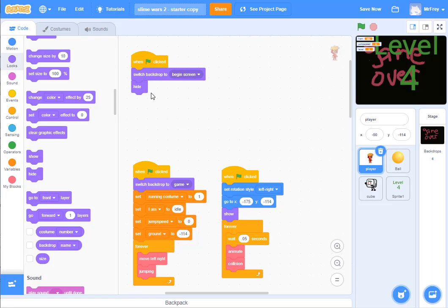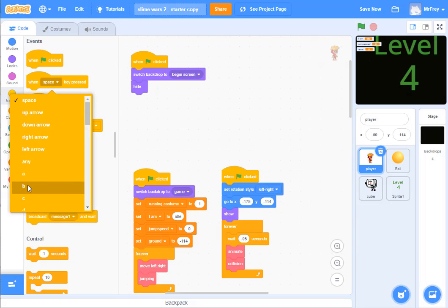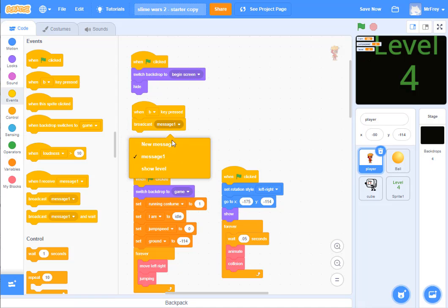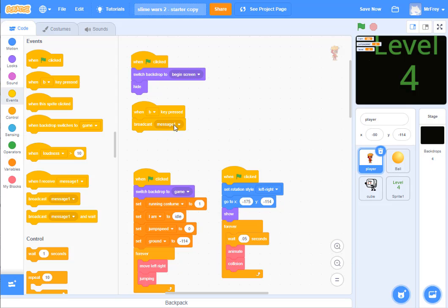The next thing that's going to happen is I need to wait for somebody to hit the B key. So I'm going to go to Events and get the block that says 'when space key is pressed.' I click on the little arrow and pick 'when B key is pressed.' When the B key is pressed, I'm going to tell everybody it's time to get going — so I broadcast a message that it's time to show the level. I already have that message typed in: 'show level.' So when the B key is pressed, I broadcast 'show level.'